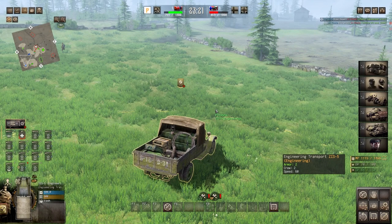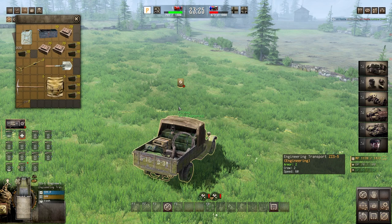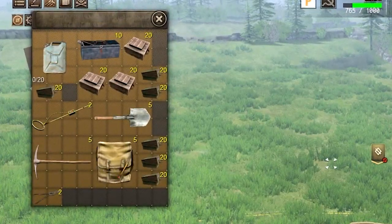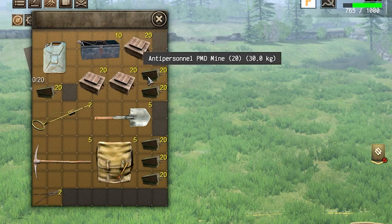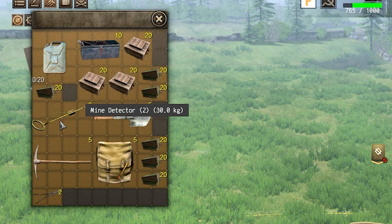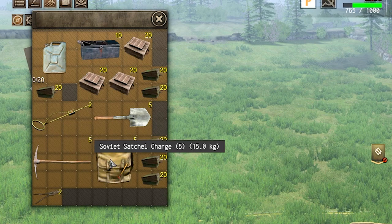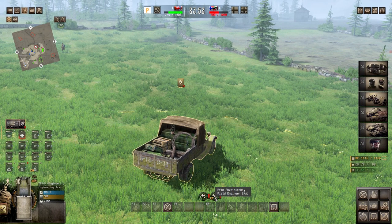The next special unit is the engineering truck. It comes with an assortment of materials useful for the battlefield. If you press I for inventory, you can see we get 10 repair kits, a boatload of anti-tank and anti-personnel mines, Soviet shovels for building personnel trenches, a mine detector, pickaxes for building large trenches, a satchel charge, and wire cutters. It also comes with two engineers.